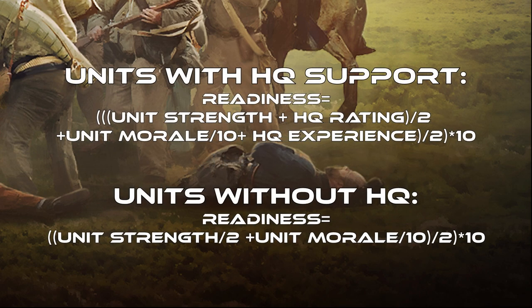Now let's talk about the readiness formula. For a ground unit under HQ, readiness equals (unit strength + HQ rating) divided by 2, plus unit morale divided by 10, plus HQ experience divided by 2 — all multiplied by 10. If a unit is not under HQ, readiness equals (unit strength divided by 2 plus unit morale divided by 10), the whole thing divided by 2, then multiplied by 10. You can see that HQ rating and experience are very important, as is unit morale, which depends on supply and strength — and strength also features separately in the formula.